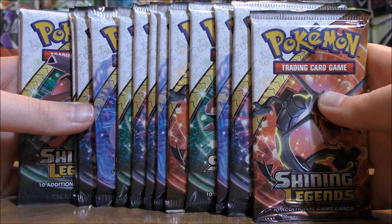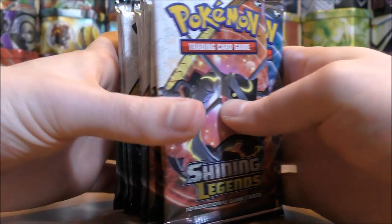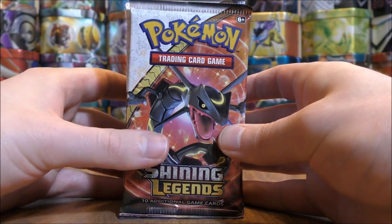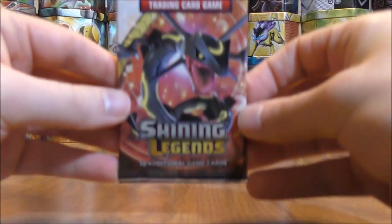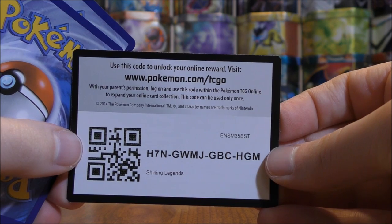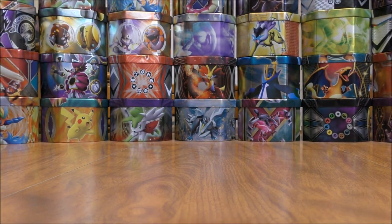I opened both of those items off camera and put all 15 packs into this video. I am a huge fan of the Shining Legends set. This is a special expansion, meaning you have to buy specific products to get these packs — you can't find them individually or in booster boxes. It came out October 6, 2017 and focuses around Mythical and Legendary Pokemon. You are guaranteed at least a rare holo in each and every pack.